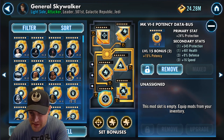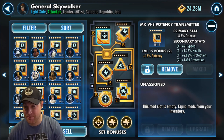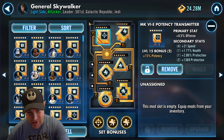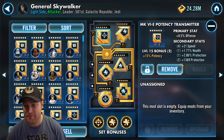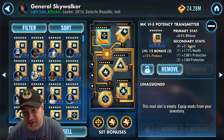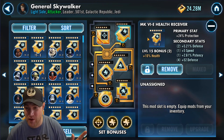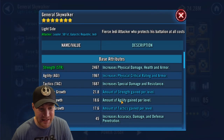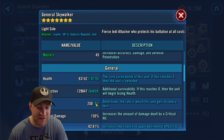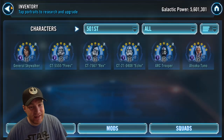I also have a potency set on him because I want him to land daze — daze is important. He's always going to land armor shred when he uses that ability, but you want to land daze on as many people as possible. In the secondaries, you want tank mod secondaries — like extra protection base, extra protection percent, and speed along with health. You can also throw in some offense. His health is 83,114, protection is 129,047, speed is 250, and his damage is decent — but he is basically the tank of the entire battle.